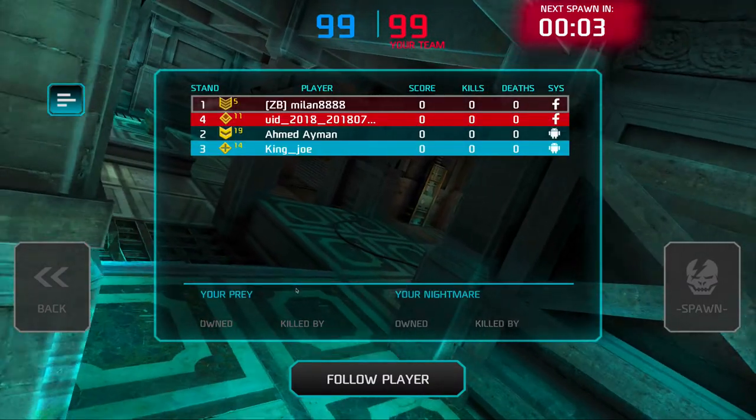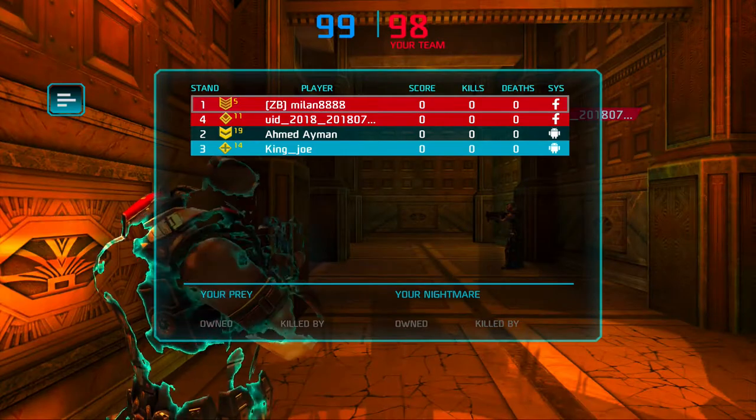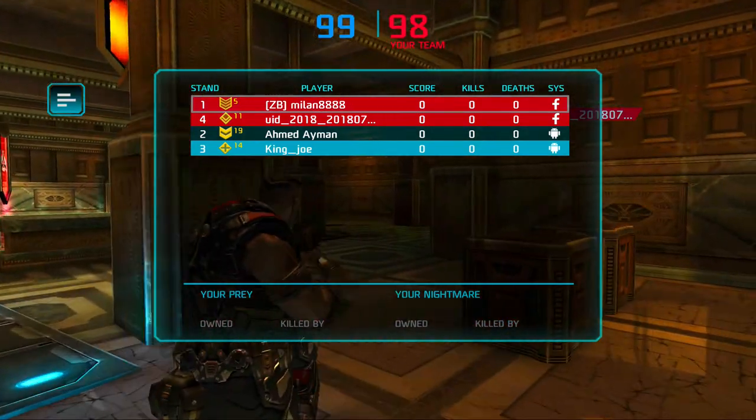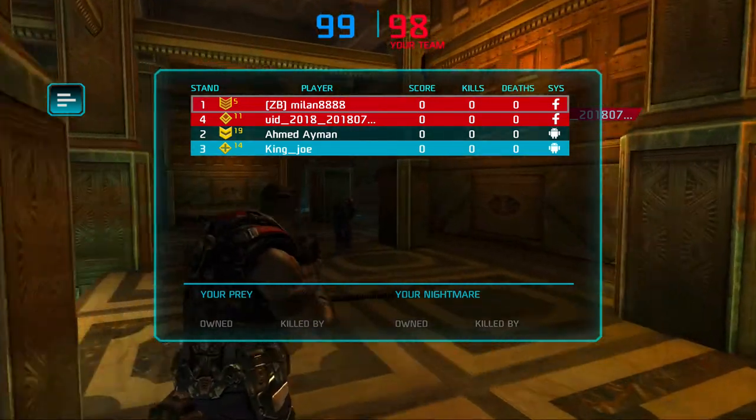When I'm hitting the tab button I can see who's on my team and who's on the opponent team. Some guy with no name is on my team — he's rank 11. The opponents are Ahmed and King Joe.